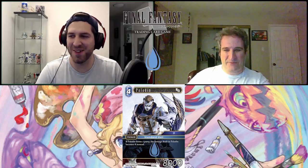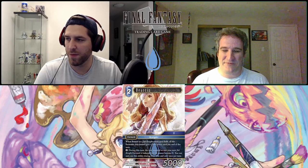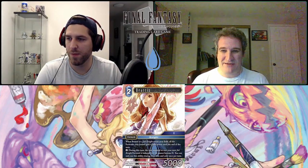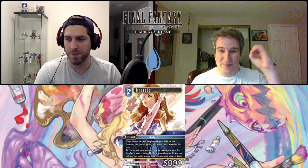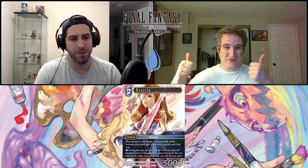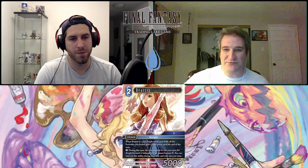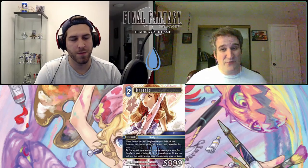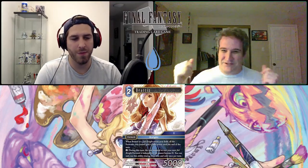This is Beatrix from Final Fantasy 9 — job Knight, two-CP, 5,000 power forward. When Beatrix or a job Knight enters your field, all the forwards you control gain 2,000 power until end of turn. She has an action ability for zero cost: during this turn, the cost required to cast your next job Knight forward is reduced by two — it cannot become zero, and you can only use this ability during your turn, once per turn. This is a great instant boost for a Knight archetype. This is some of my favorite card design — anytime she comes in or any of her friends come in, that board just keeps getting boosted.